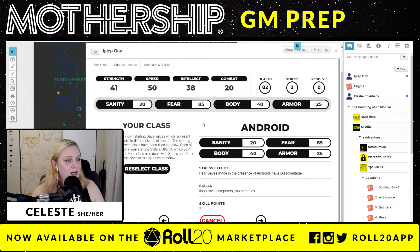These other four stats — sanity, fear, body, and armor — are basically calculated using your four base stats. That's more math the character mancer has just done for you. So at this point, we're basically ready to go with all of our numbers. We've got our skills already picked as an Android, and we've got our stress effect, which is like the special class feature. Everybody gets a different one. Fear saves made in the presence of Androids have disadvantage — yes, because I am cold and calculating.